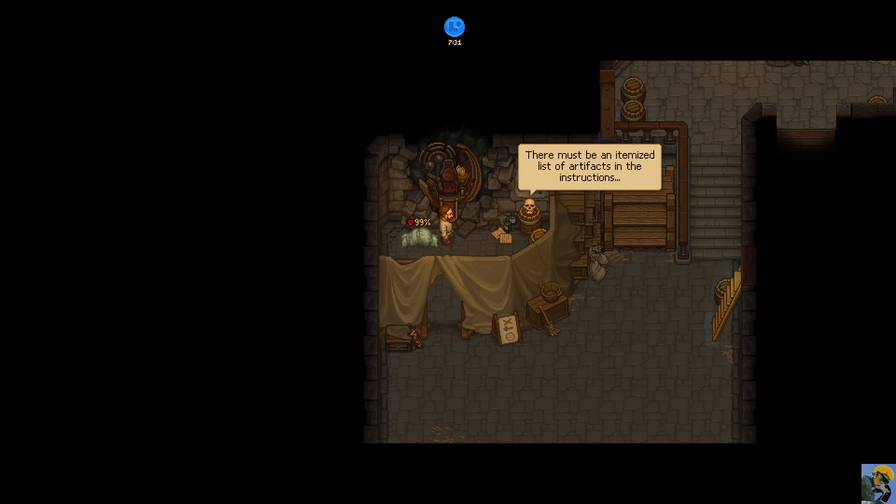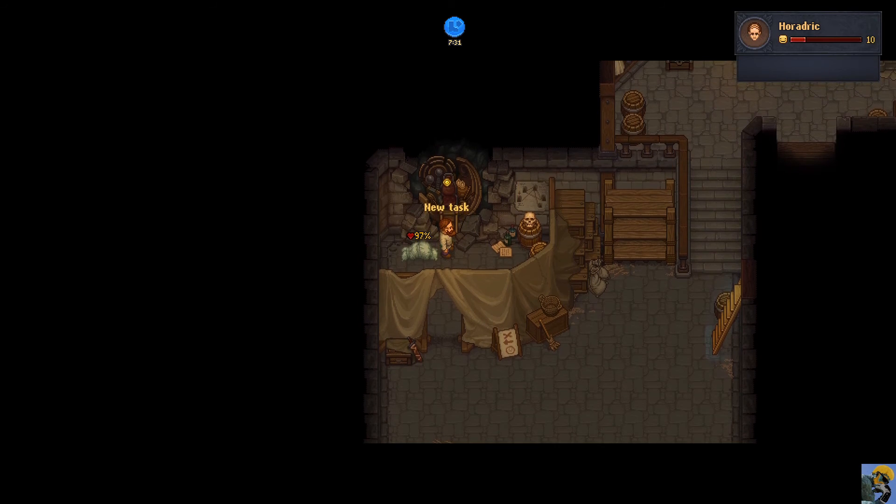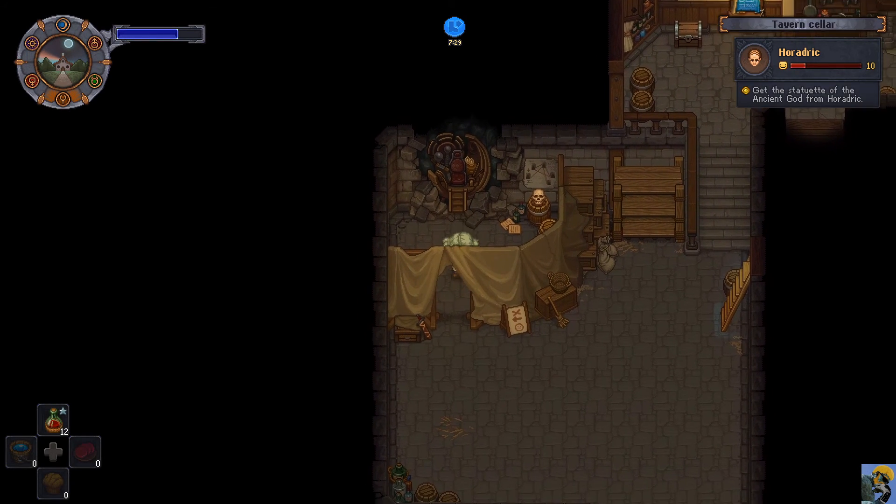He loved writing instructions. It works - we only need to put an artifact into this hole and we'll witness a scene from the far past. The wrong order of artifacts could cause an apocalypse! The first artifact is the statuette of the ancient god - the statuette's owner is Haradric. Simply put: take the statuette from Haradric, bring it here, and take care of the corpse.